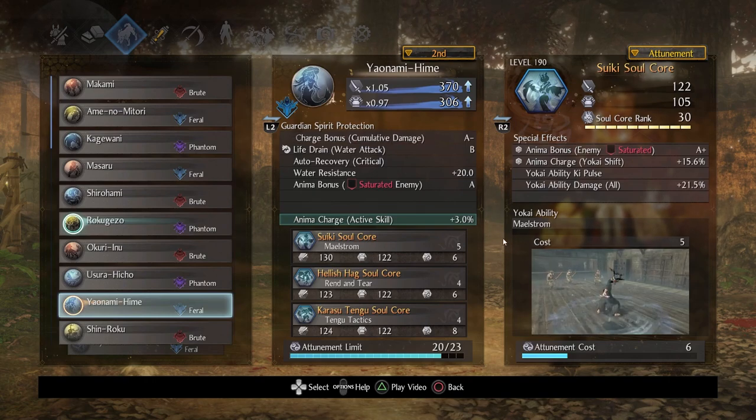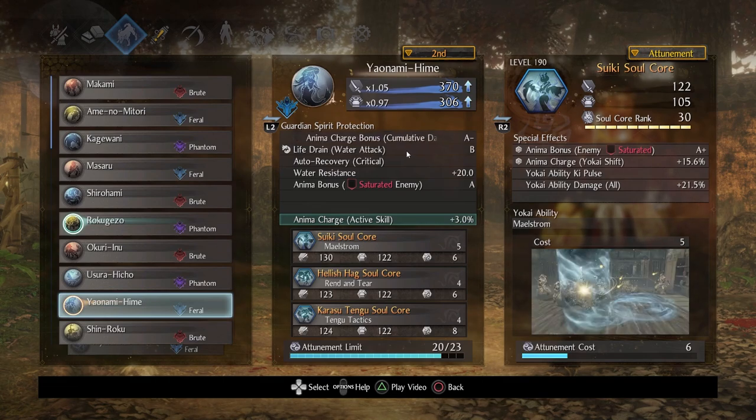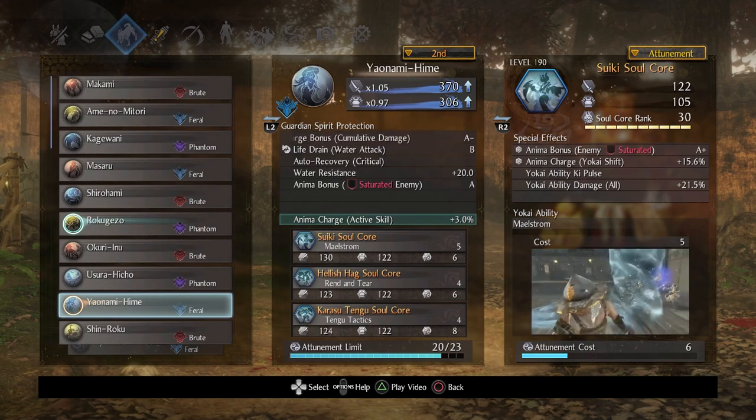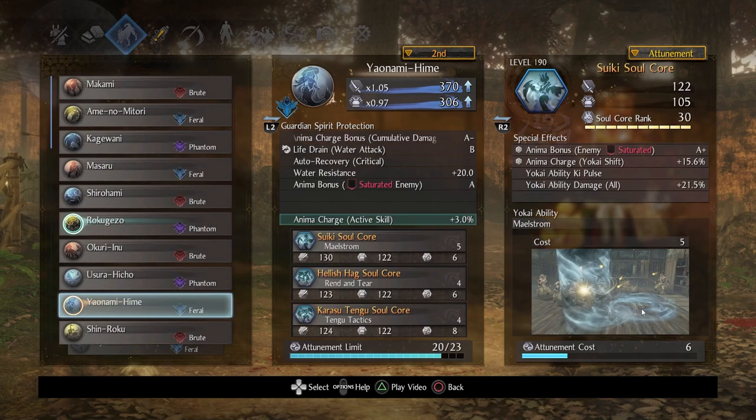Let's get on to the secondary guardian spirit — we've got Yaonami Hime, Mumyo's guardian spirit. This one is predominantly a water-based guardian spirit with a lot of great synergistic effects: anytime you perform water-based damage you get some life back, if you're at low health you can get health back, you get water resistance. What I really tried to play towards is Anima Bonus on Saturated Enemy — specifically the first time they get inflicted with the saturation debuff. Suiki shares similar properties to Wheel Monk in that you can move around and close gaps, though I find Suiki is a bit more evasive by comparison.